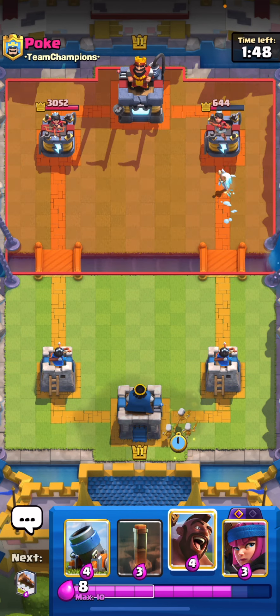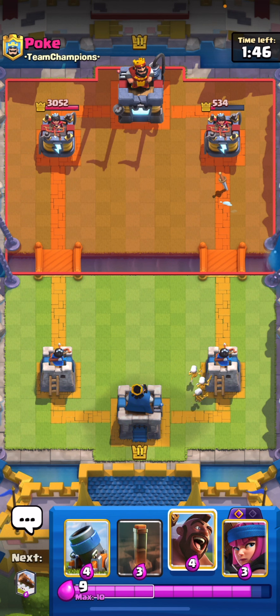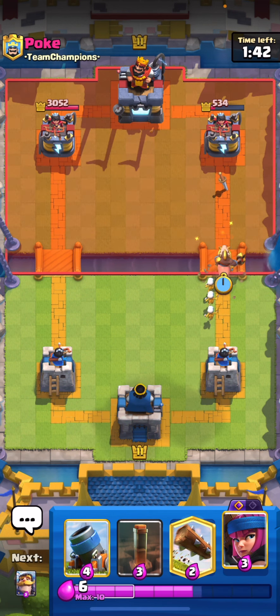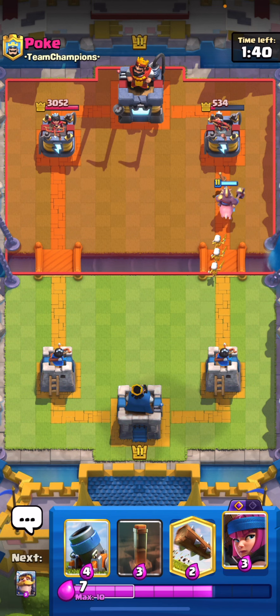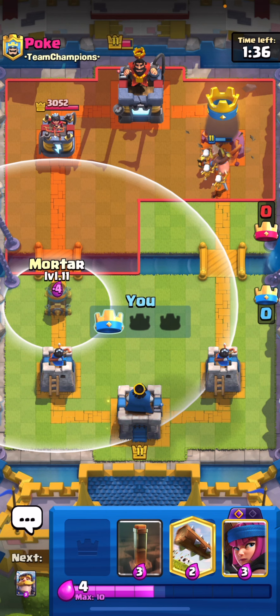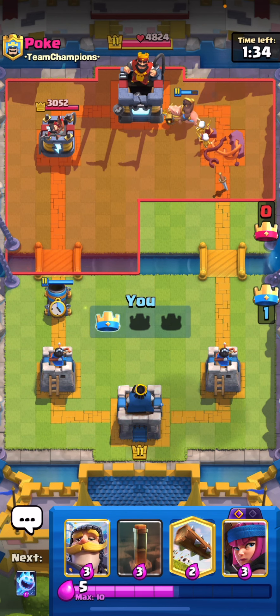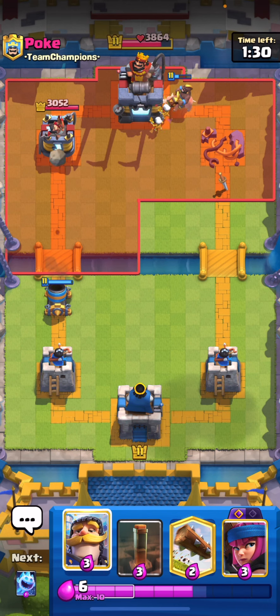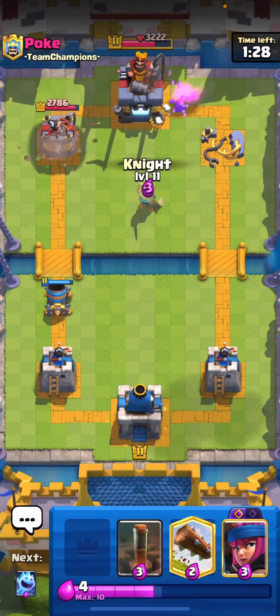I'm now back to my Hog Rider. If he goes for a Mega Knight in the back to start a slow push, I'll literally just drop a Hog Rider opposite lane. He's not playing anything — he's wasting Elixir — so I'm going to go for a Hog Rider, same lane. I'm already back to my Knight. It's pretty easy to deal with. I really hope he didn't give up already — that would be so boring. Let's wait and see what he goes for. I'll go for the Mortar opposite lane, but he either lagged out or gave up.